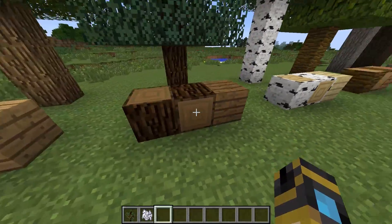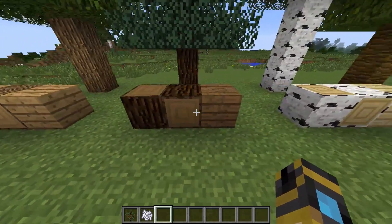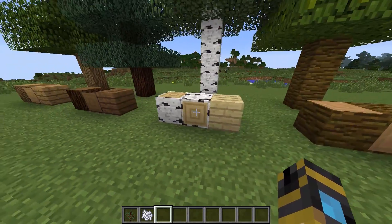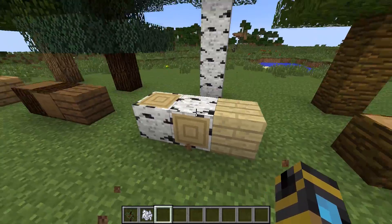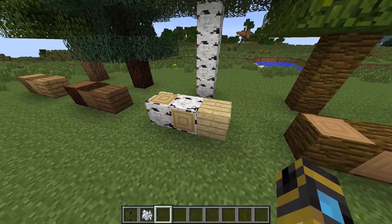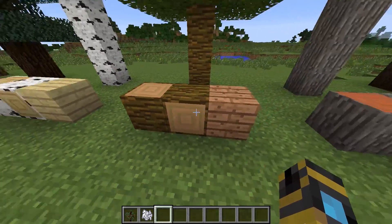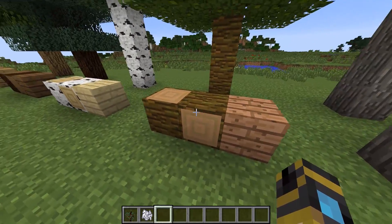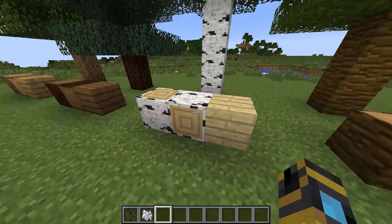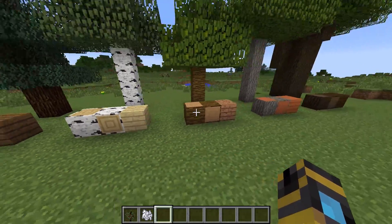It used to be that the inside of the logs was the same as the inside of the oak logs, but now it's been changed to match the planks, which is very cool. It just makes it look a lot nicer if you use logs and planks in the same build — it adds better design to that.